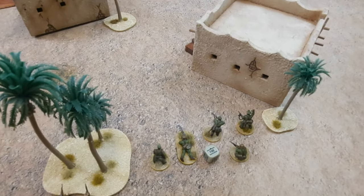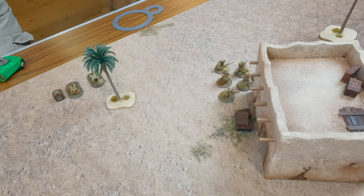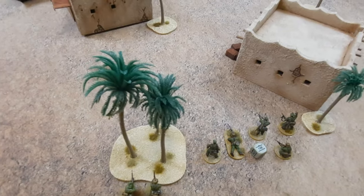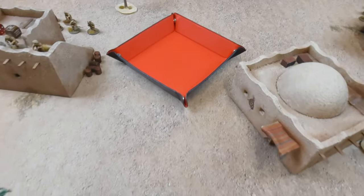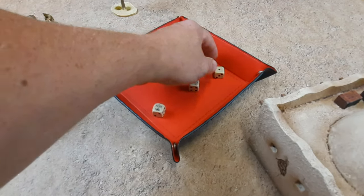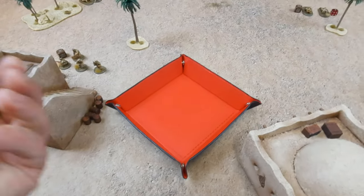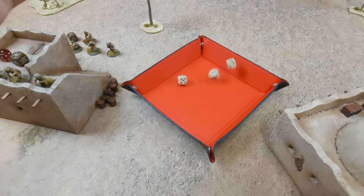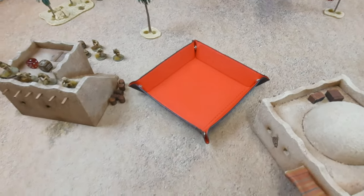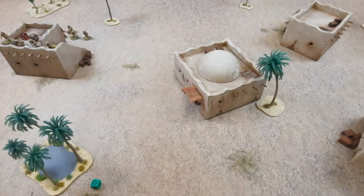I could move forward to get a better shot but there'd be minus penalties, plus that squad's still lurking behind there. So the LMG — before he gets his head blown off by the sniper — is going to have a shot at him. Fives to hit with all the modifiers. Three hits — that's a pin. Force to the wound or kill — you are dead! Wiped out. Nice, I love that.